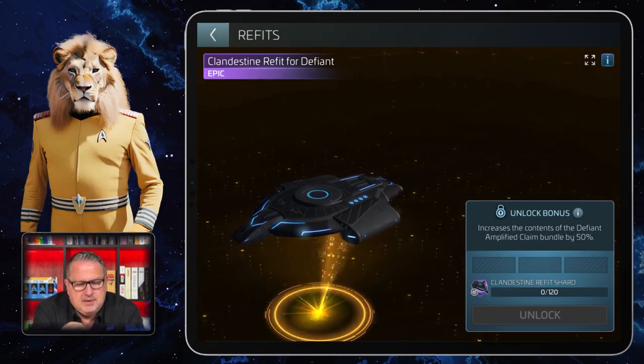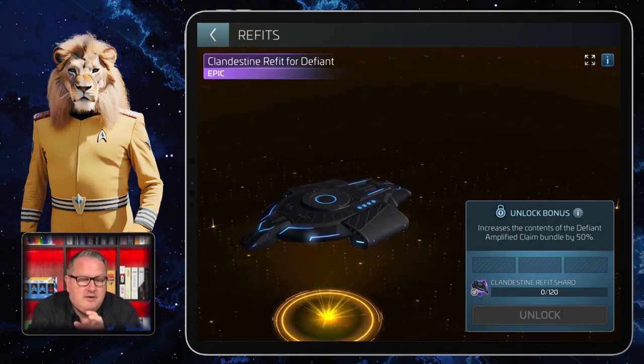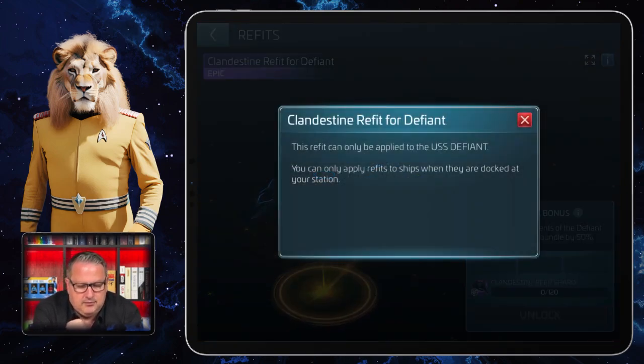When you click on one of these refits, you always see two information buttons, and they're very important. The first button at the top tells you that this refit can only be applied to the USS Defiant. That's the thing with ship skins - they usually can only be applied to one specific ship class and nothing else, and of course only when the ship is docked.